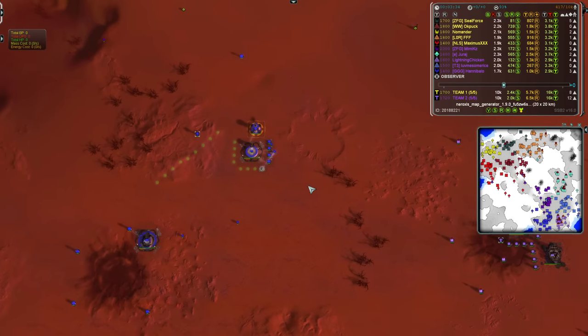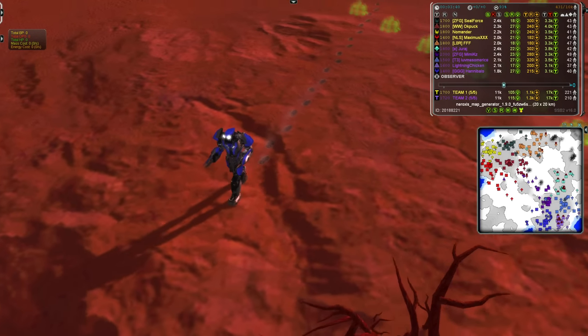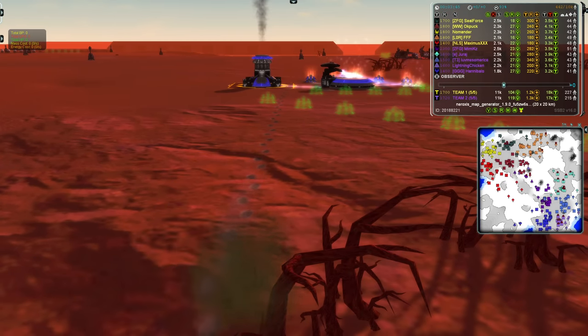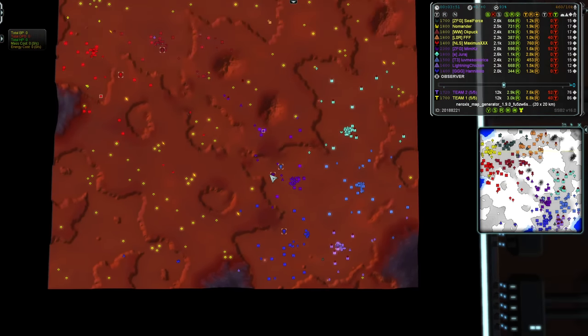And last but not least, the other forward slot for his team is Hannibal at 1400, the first and only Aeon for his team in Electric Blue. Also having gone first land, second air. And with that, the introductions are complete.